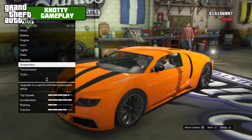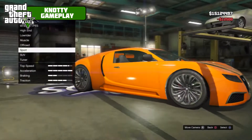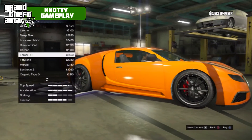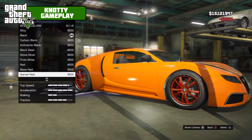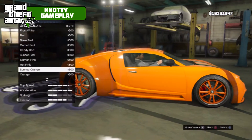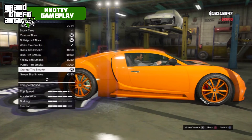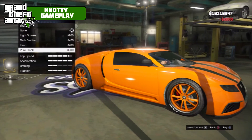Suspension: competition. Transmission: race transmission. Turbo tuning. Wheels: wheel type sport — they're pretty nice. For the rims, I don't think it's going to allow us to change the colour — oh, it actually does. We'll just go orange with them again. Custom tyres: bulletproof and orange tyres to match. Windows: pure black.